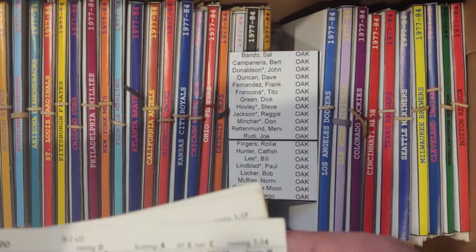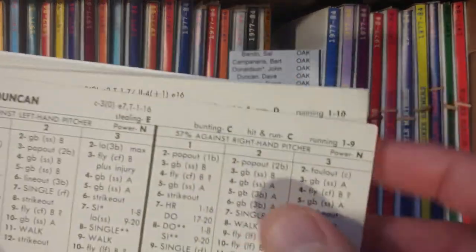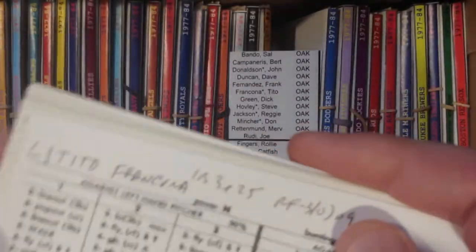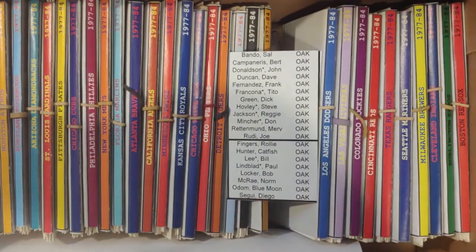Bando, Campanaris, Donaldson. Then you have Duncan, Fernandez, and Tito Francona. Tito Francona is one of the nameless cards that I make up to get to 640 draftable players. He played for the Oakland A's and I made his card. Don't play those cards — they're just for drafting purposes.